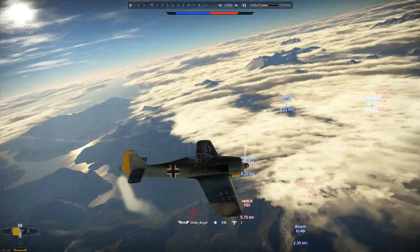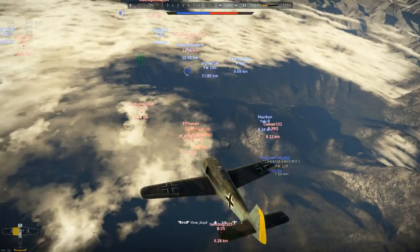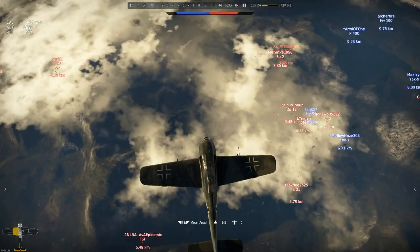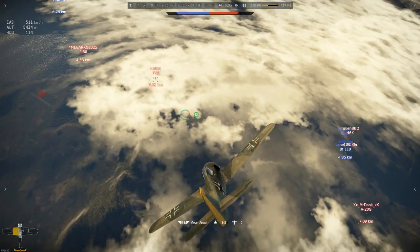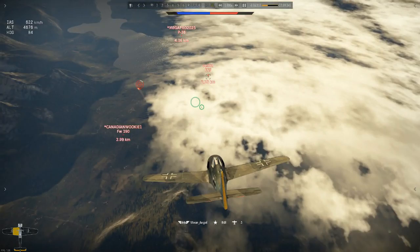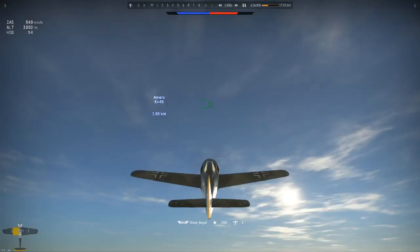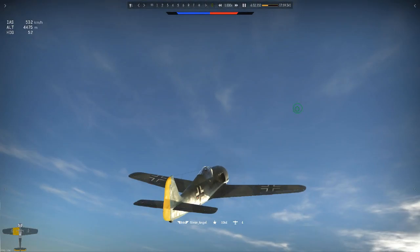Yeah, the 190 is really good in the dive — you're going to see that on this next kill I get. I'm going to dive on this F6F. This is going to be a really high speed dive. He's trying to turn to get his guns on me here, but he's not going to have enough time. That was 700 IAS speed — that's well over 800 in normal speed — and it still was really easy to maneuver.